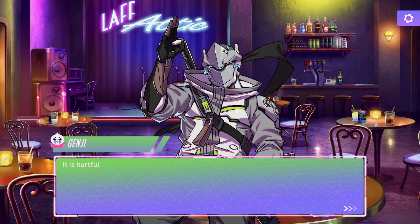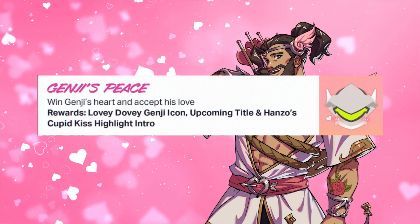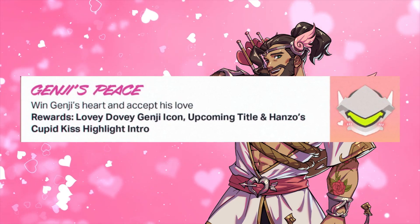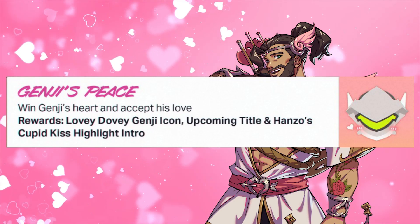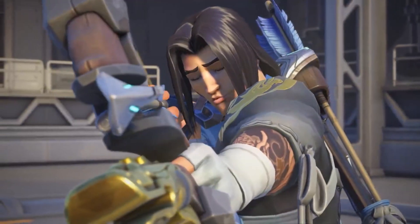There are three main rewards we can get in Loverwatch. The first is Genji's Peace icon — if you win Genji's heart and accept his love, you're going to get access to this icon as well as an upcoming title. We don't have any more information on that, alongside a Hanzo Cupid Kiss highlight intro.